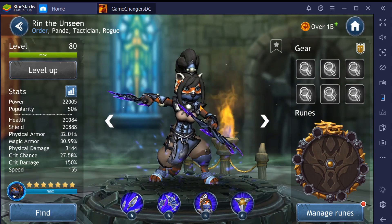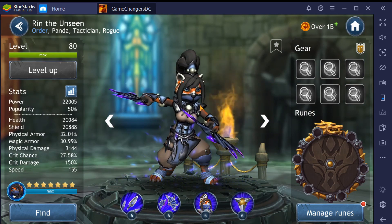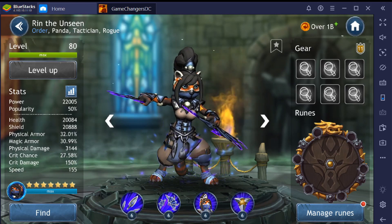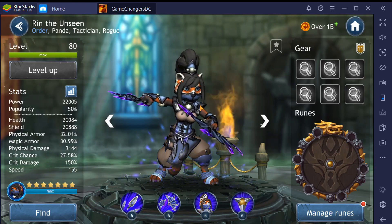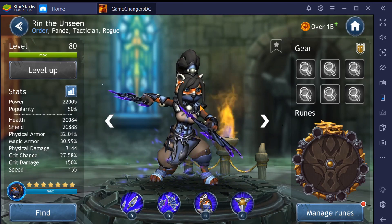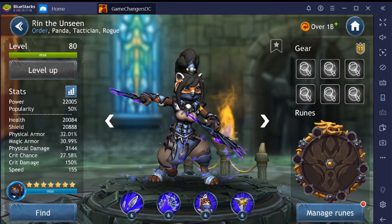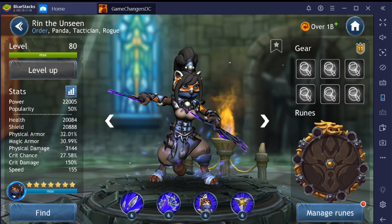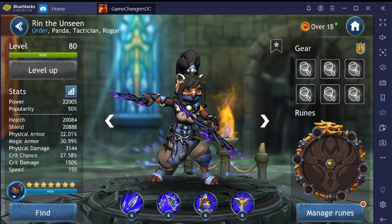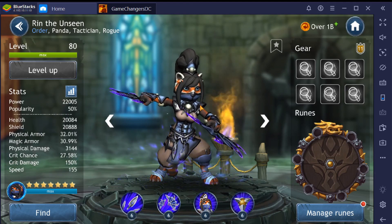What did we learn from this badass panda based off her stats? Her health and shield combination are just atrocious — her survivability isn't even to 45,000 to start. Physical armor and magical armor are right on par.